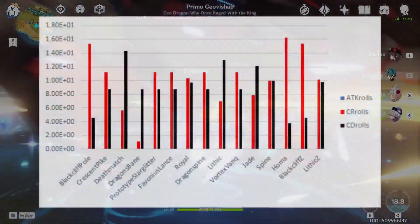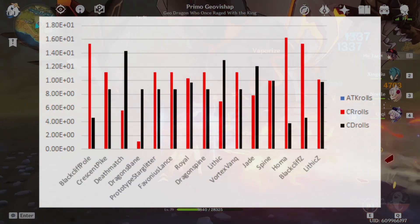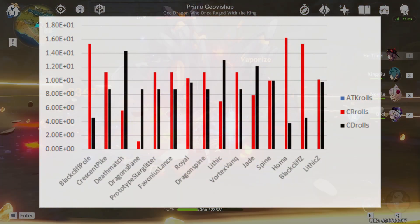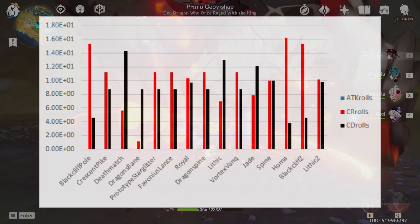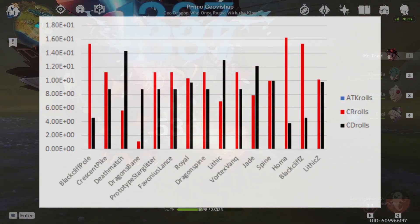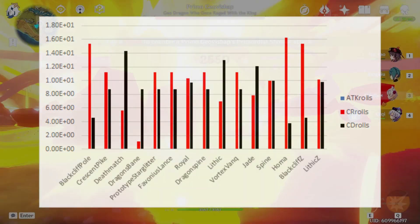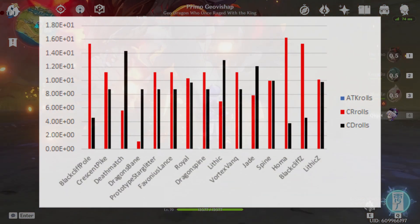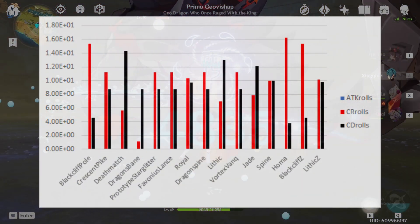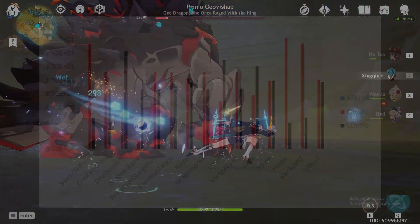The substat distributions for Hu Tao all show that crit rate and crit damage are her best substats, which is a little bit different from when we studied Keqing weapon comparisons where we saw that she favored attack percentage much more than Hu Tao does. This makes sense because Hu Tao has a very low base attack, and therefore the benefit she gets from attack percent is mitigated as she gains a decent amount of attack from activating her E skill, and then she just aims to maximize the crit stats in order to do the most damage.